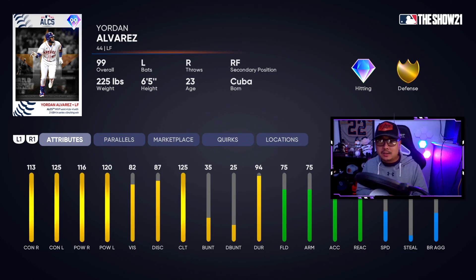If you know the Yordan Alvarez player cards, it's 113 contact with 125 versus left, so it's actually a lefty killer — a lefty-on-lefty killer card. Very good versus righty too. It's going to hit bombs. I wish we saw more maybe like maxed out verse right too, but for this card we only get to see maxed out contact versus left.